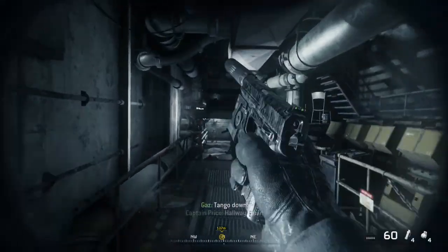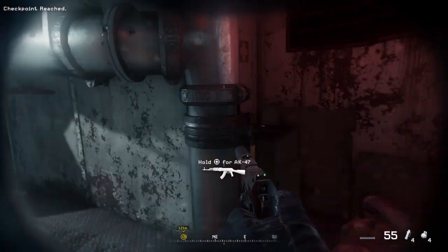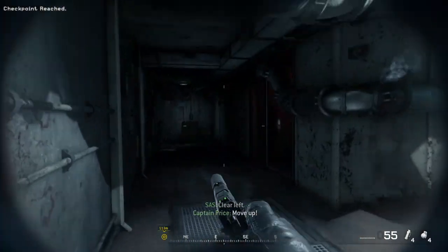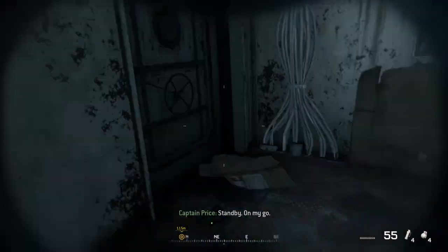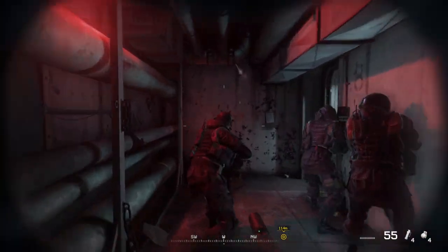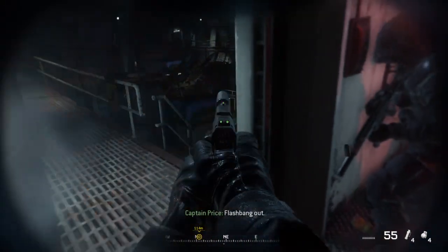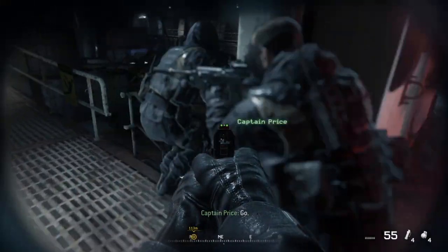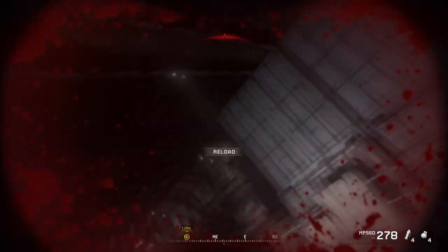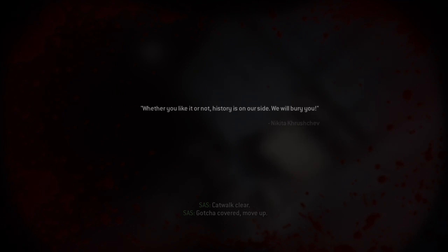Tango down. Hallway clear. Check those corners. Clear left. Move up. He's saying check those corners and that's exactly what I'm doing. Flashbang now. Go. Could my aim be any more off?